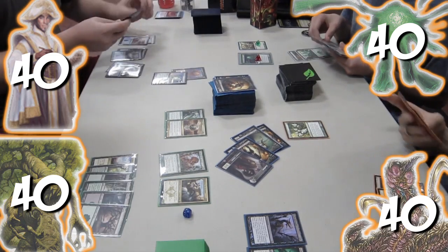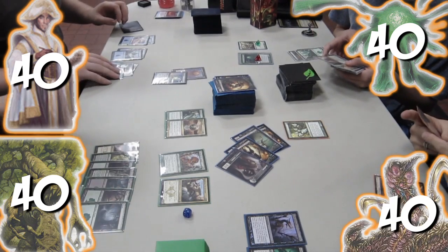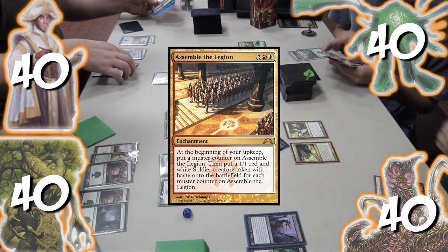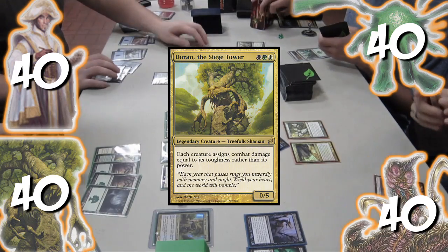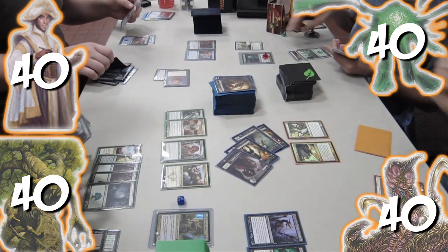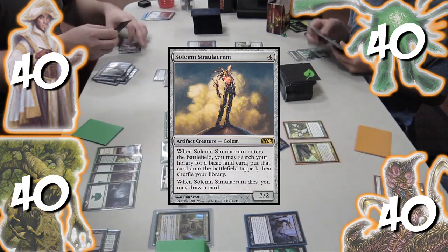Trey doubles the counters on Primordial Hydra. I play Forest and return Reach of Branches to my hand. Jon casts Assemble the Legion, which along with Doubling Season should make for Happy Halloween. Nick and I both play our commanders. Nick then plays out the rest of his hand with Scarecrone, Soul of New Phyrexia, and Solemn Simulacrum.